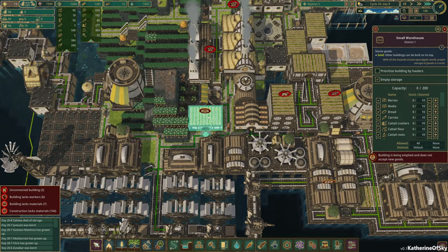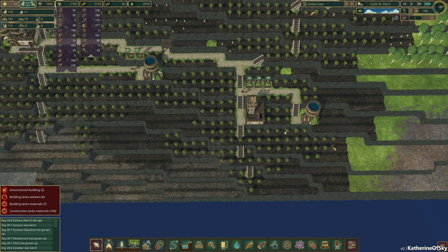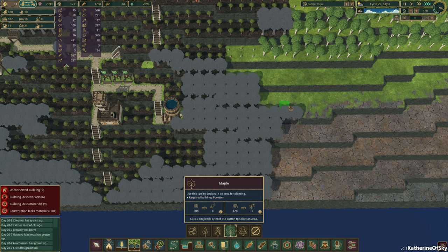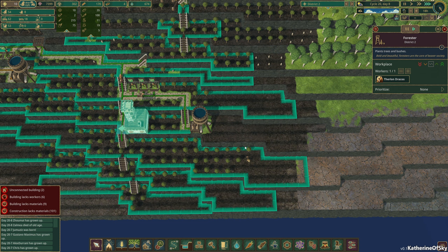We have 12 logs, which is not a lot, but this place should be exporting them. I think right now we have a dearth of trees — they're all just starting to grow. Let me plant some more. I'll plant kind of to the limits here. It does seem like we have all the rest covered.